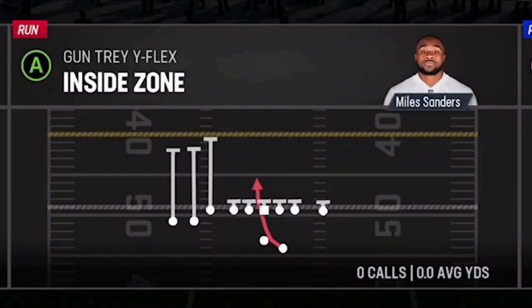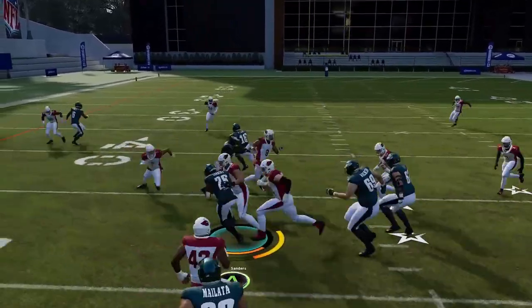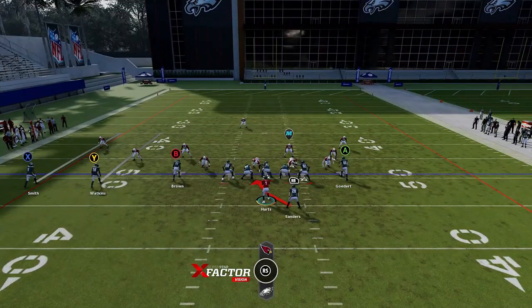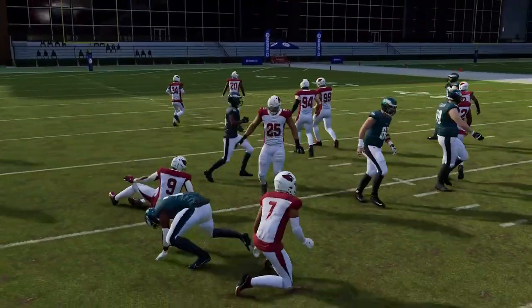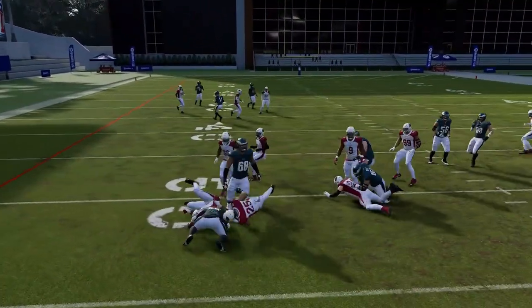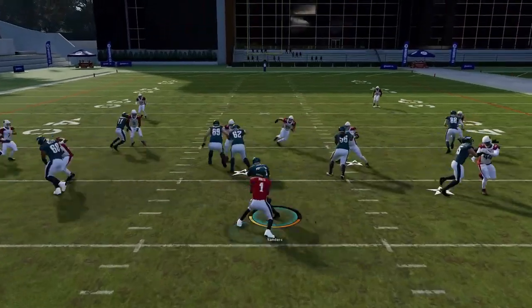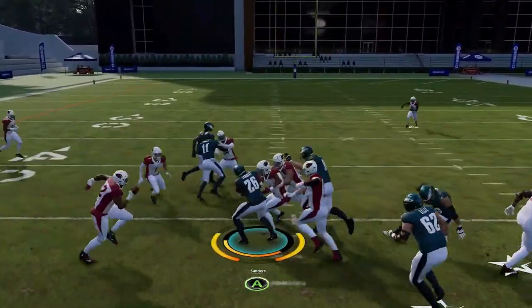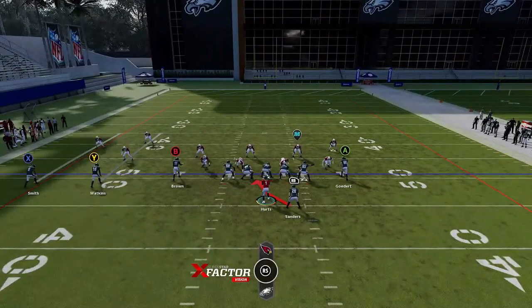Next up, out of the Trade Wide Flex, we have the Inside Zone — just the best run play in the formation. The receiver typically takes out the linebacker. If he's spread out wide because of man coverage over him, that basically gives me a lane. If he's in the lane, a lot of times the receiver will come in and take him out of the play. You really just want to make sure that wherever that linebacker is, that receiver has a clear path to him — that's really what's going to create your running space.